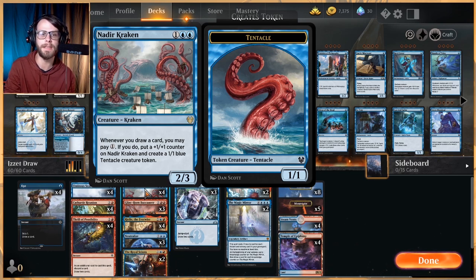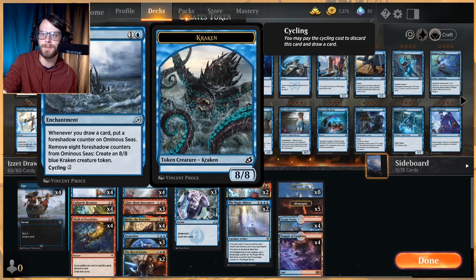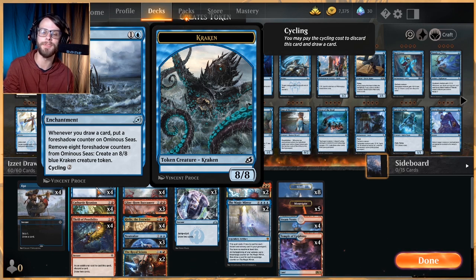Most often you're going to pay that extra one, even if that does mean you kind of tax yourself. It depends on your hand, but a lot of times you can very easily pay for that one, get a +1/+1 counter on this, and spit out a token — so you get to go wide while also getting a strong, over-the-top creature. And speaking of over-the-top creatures, we do run Ominous Seas — our big giant 8/8 blue Kraken. Absolutely ridiculous. If you can get this down early, it's very easy to get going, especially in this deck given so many draw spells.